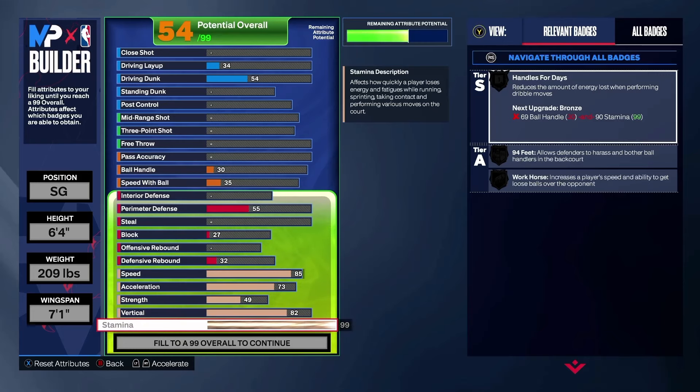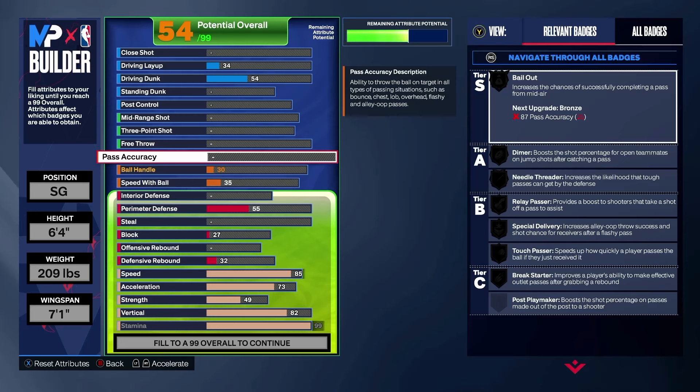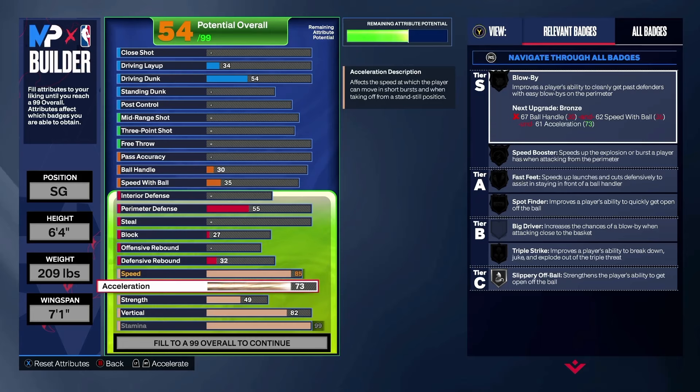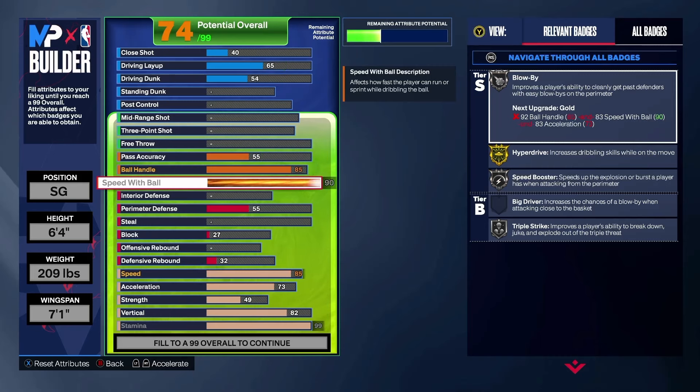A couple of things we saw in that build — he has good defense, fairly good perimeter, fairly good speed. But the most important one I think is Blow By. Unless you want to use more points towards ball handle and speed with ball, I just don't think that you're going to feel the Blow By gold as much as you should with an Anthony Edwards build. So I'm on my speed with ball. We're 6'4", so we're going to make the most of it, and one of those things is going to be the Kyrie Irving dribble style. You're not going to get Speed Booster on gold, you're not going to get Blow By on gold, but the Kyrie Irving dribble style really just gives you better boost animations.